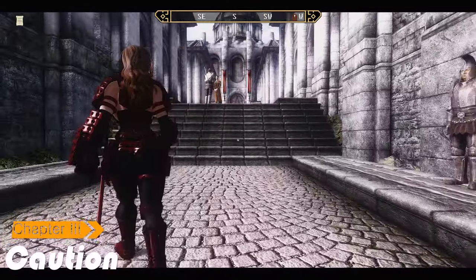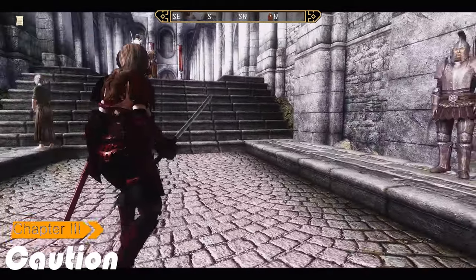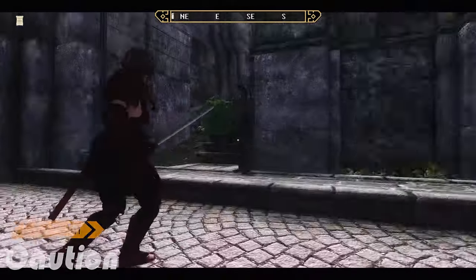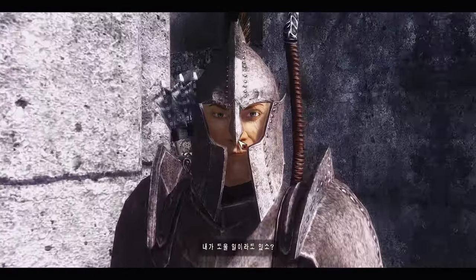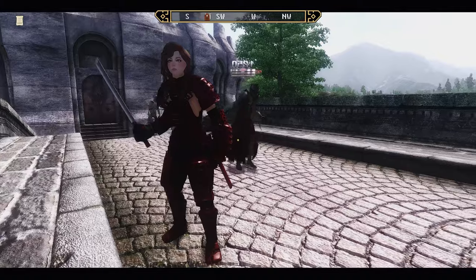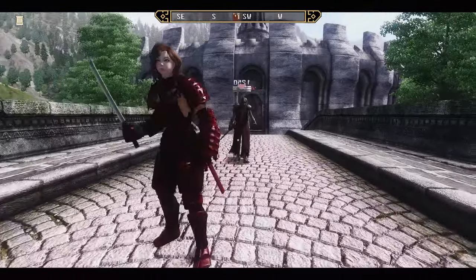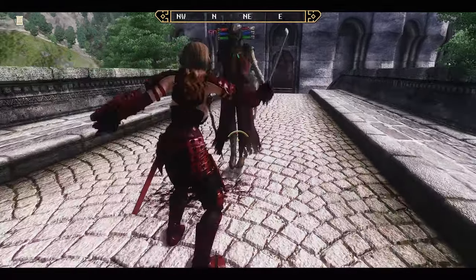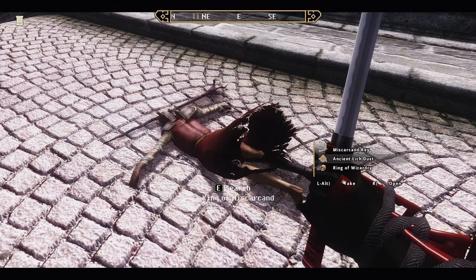You can switch the viewpoint to shoulder view by pressing the P key in game. It is difficult to activate objects from the shoulder viewpoint — in that case, press the P key again to switch the point of view. ENB is not included; you can download an Oblivion-specific ENB from the ENB site. You can lock on to enemies by pressing the Z key, and when an enemy dies, a loot menu is available.